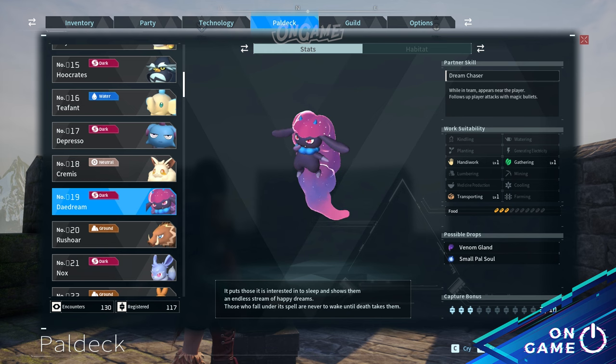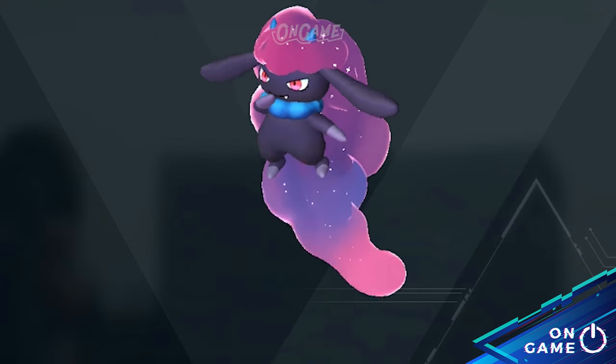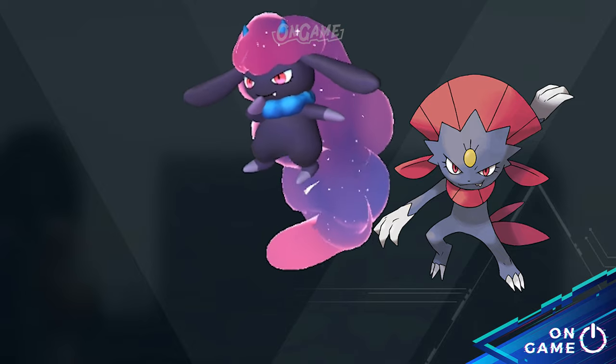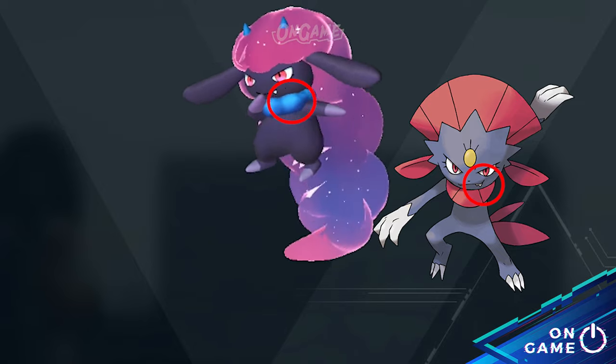Pal deck number 19, Daedream. This Pal looks a bit like Weavile. They share the same theme and just look at those little fans they both have — so cute.